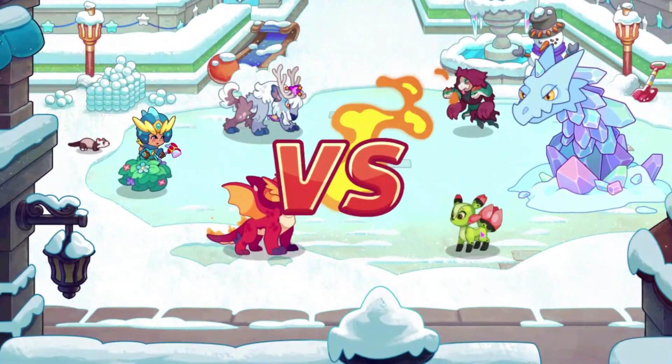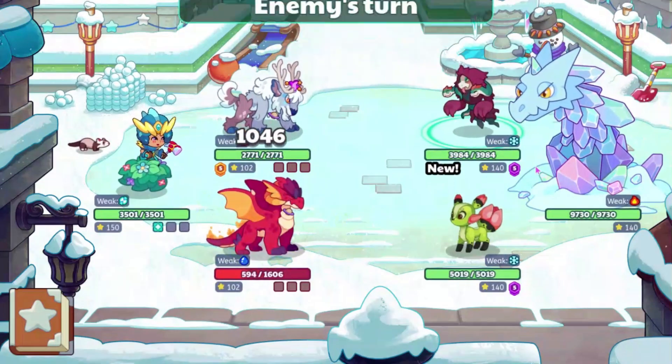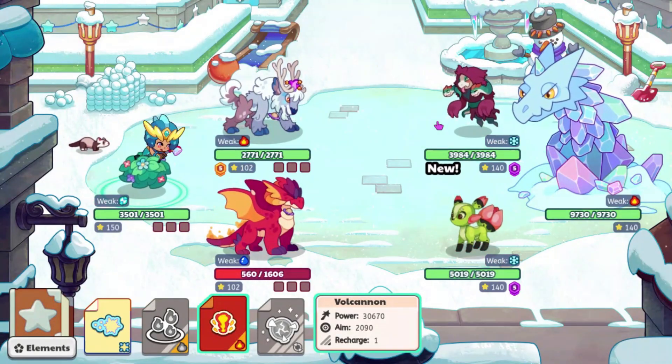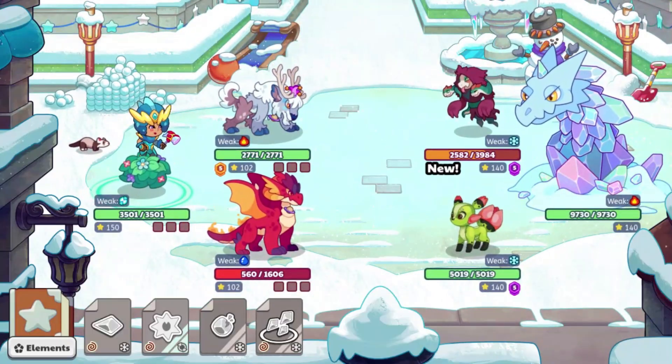So we are going up against Flora Fox, and we are also going against the Ice Worm of course. I guess our wands and stuff don't really have status effects - I don't know if that's going to always be the case, but let's see.